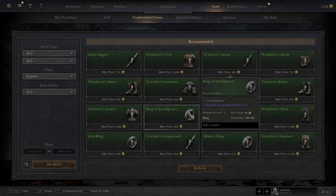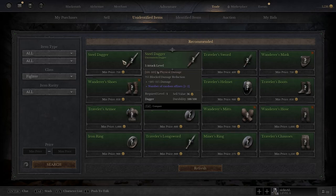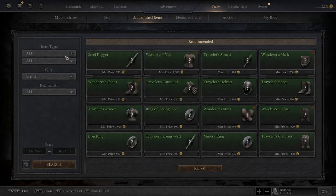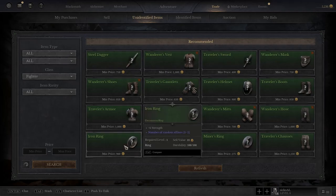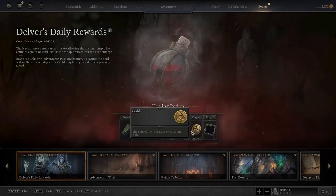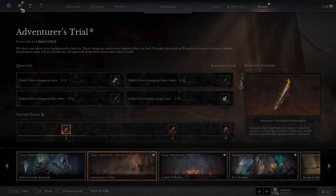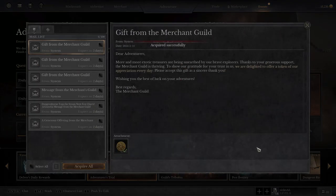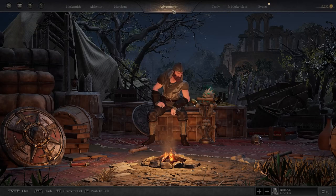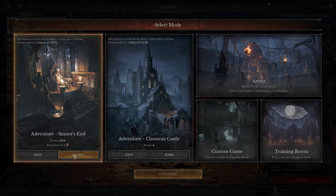They've got the trade tab too — I don't fully understand it yet, not sure if it's player-to-player trading or not. There are events coming soon, daily rewards — you're going to need a lot of healing potions. There are also bounties, trials, daily gifts from the merchant guild, and daily quests on the left side.